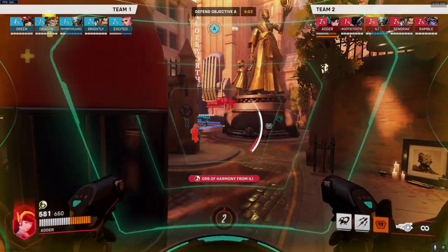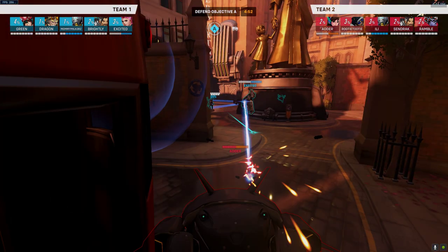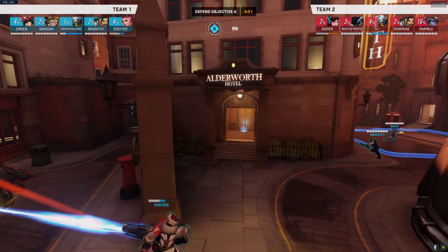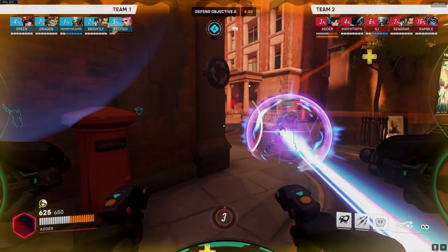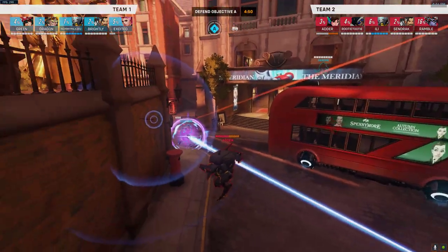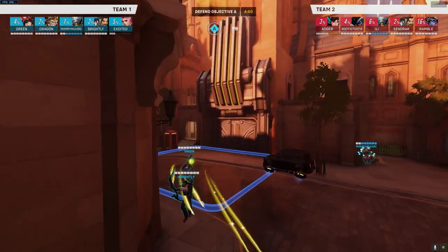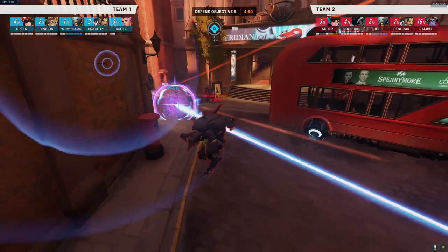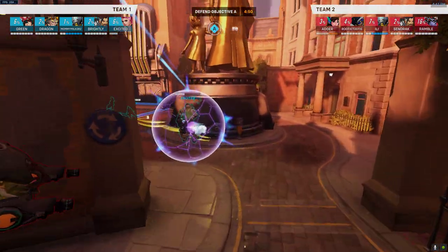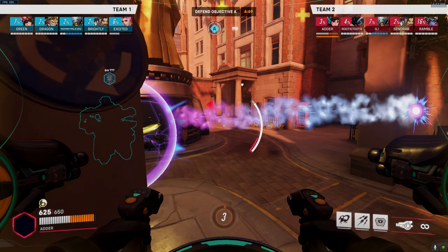Once I feel my team coming up, I start engaging. Notice the angle I engage from: I can shoot the Zarya and the rest of my team can shoot the Zarya, but they cannot shoot me. I'm around this corner, off-angling, so the Zarya has to step around the corner to fight me. She doesn't want to because she's low. I see she's used her first bubble, and now I start putting pressure. The second bubble gets popped right away.